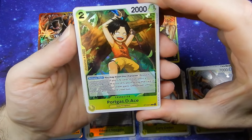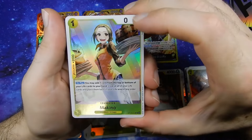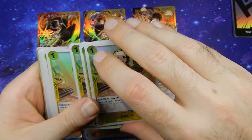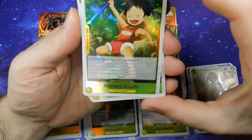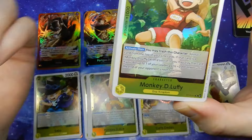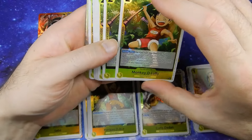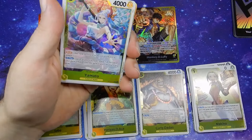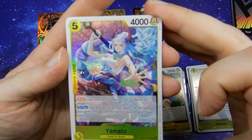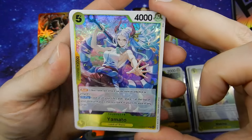Then we have — is it a young Makino or a current Makino? I'm going to say young Makino for now. She doesn't have a kid with her. And then there's a young Monkey D. Luffy. I just realized all of the leader cards are yellow — yellow-red for Sabo, yellow-blue for Ace, and yellow-black for Luffy — and then all the other cards are yellow, so very clever. Oh, then we have Yamato — the color in the cherry blossoms really pops.